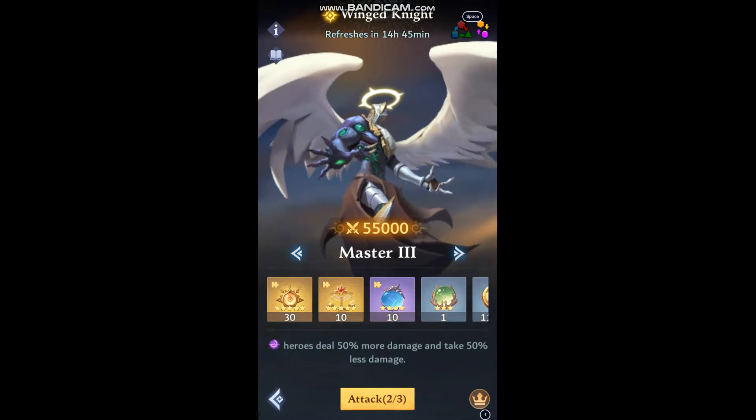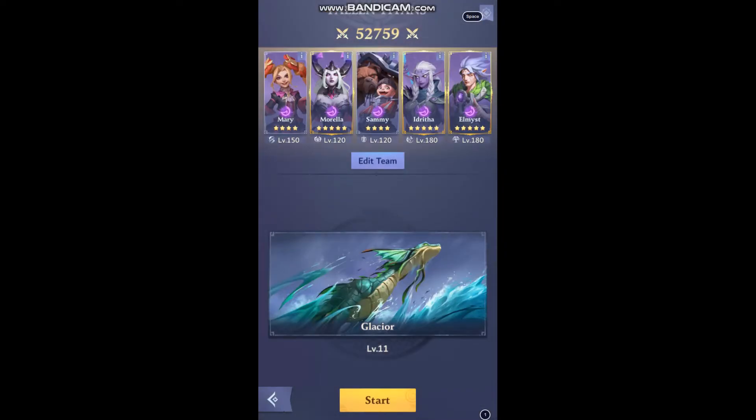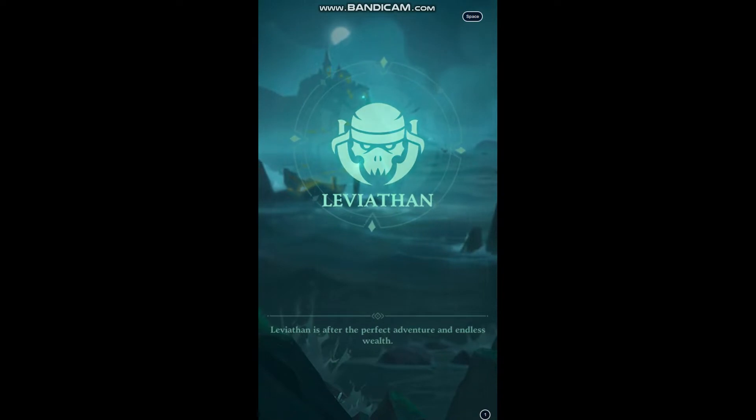55,000 team power is what they want you to have. I got 52. But I'm going to use an All Dark team with an Energizing Whip. Everybody else with their exclusives, because Idritha is carrying Palmyra's exclusive — I like that more than her exclusive. And then Glacior, because there's not much heals going on in the Dark team.